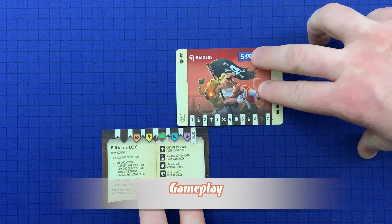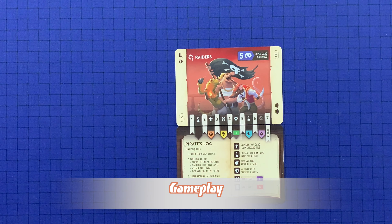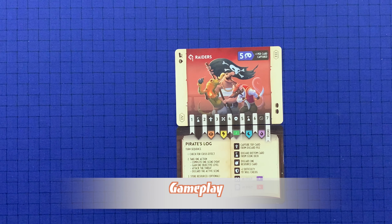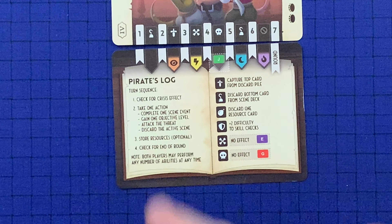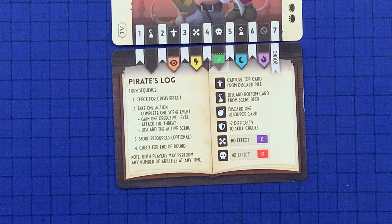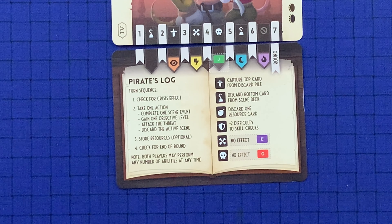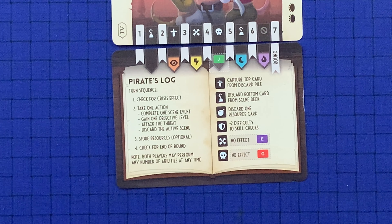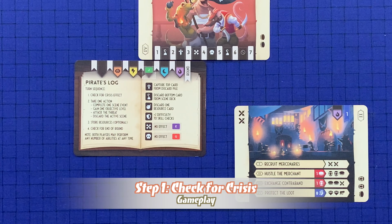Each scenario can last up to 7 rounds. In each round, players take turns as the active player, and both players may activate abilities at any time. Players may use the Pirate's Log for reference. Your turn proceeds through the following steps: check for crisis, take one action, optionally store resources, and check for the end of the round.